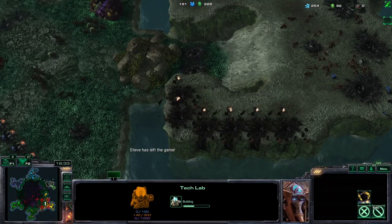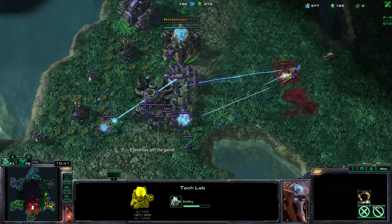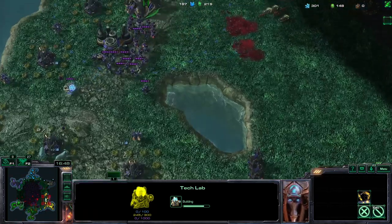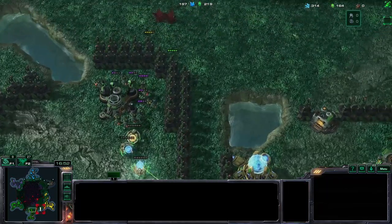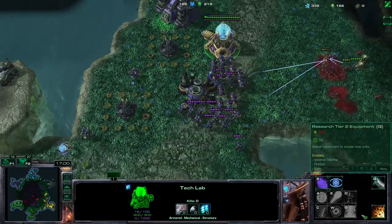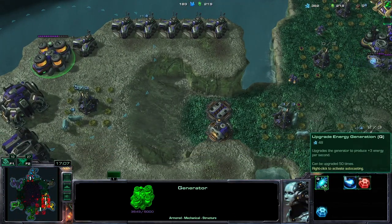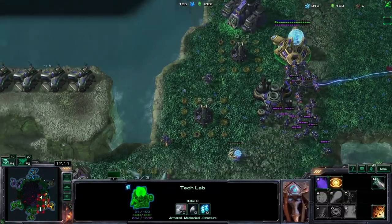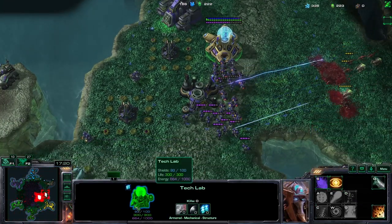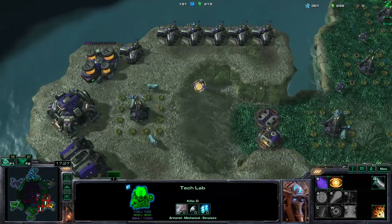Yellow is strong because red sent everything to me. I think yellow is the strongest and we have a real chance of winning. Once you go to the tech lab, turn on the automatic charging and automatic charge up so you make sure you're not wasting energy. Every time the battery gets close to capacity, it's going to give all its energy, and as soon as it has 1000 energy it will just get a stack. The damage can get really high really quick.